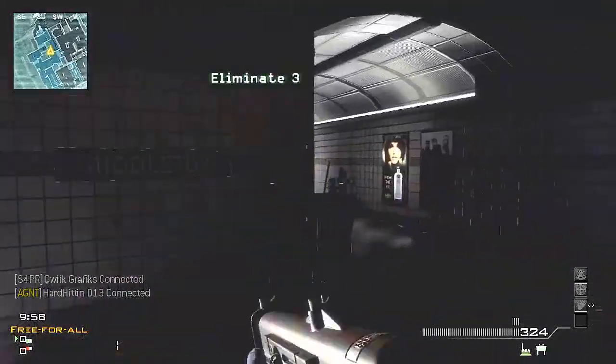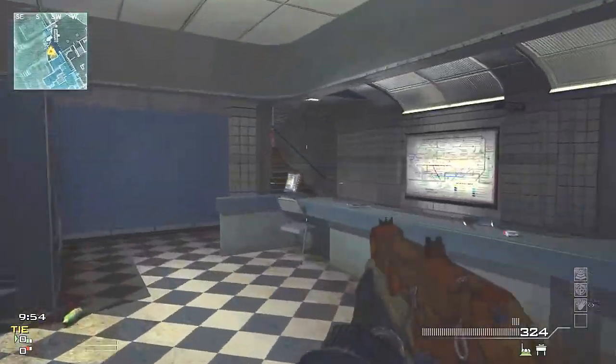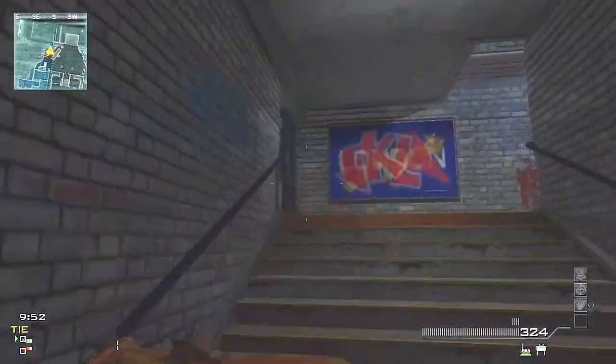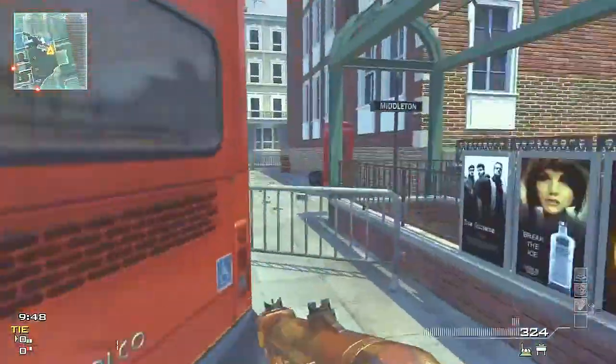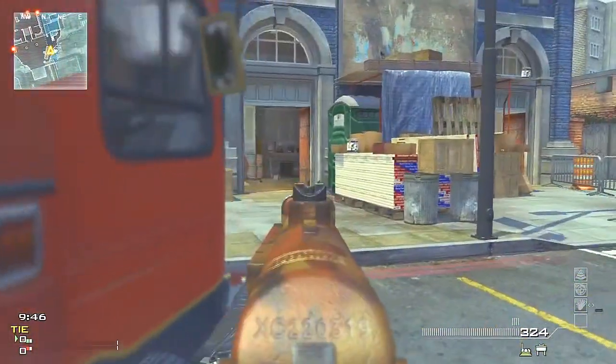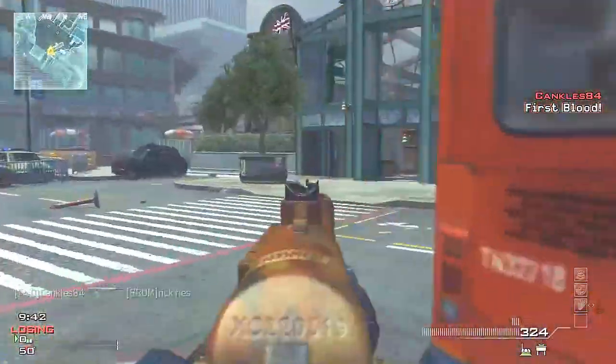What is going on guys, my name is Ted and I'm bringing you a flawless 30-0 free-for-all on the map Underground with a MOAB. I use the PP90 rapid-fire cinematic combination, which is actually pretty cool because I'm not using a silencer. You're gonna see a lot of MOABs on YouTube generally occurring with the silencer.